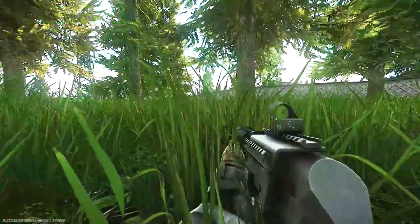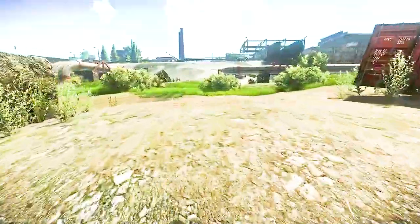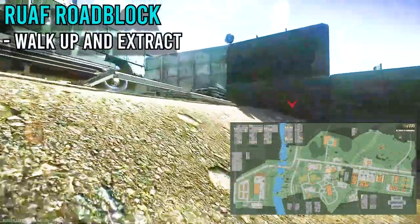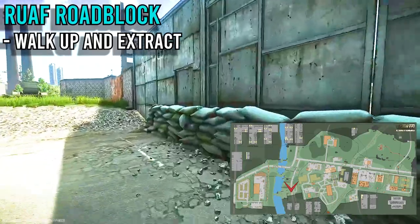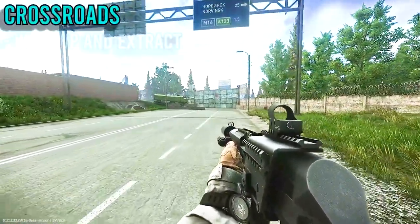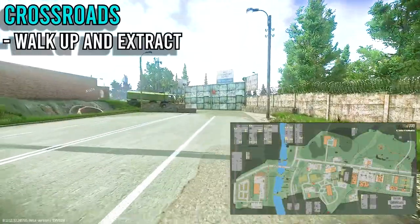Now let's take a look at the final two neutral extracts on Customs. The first neutral extract is the RUAF Roadblock — you can spot it by the Tarkov truck. Just walk up to the gate behind that truck and you can extract from the raid. The final extract is the Crossroads Neutral Extract — just walk up here and you can extract from the raid.